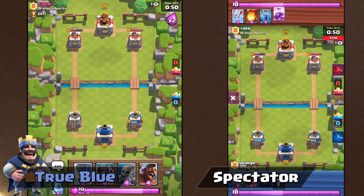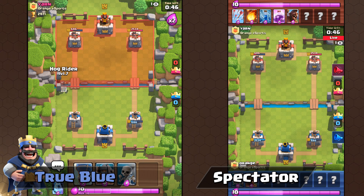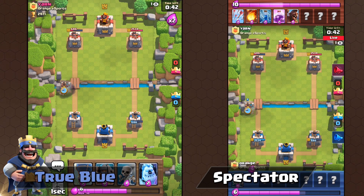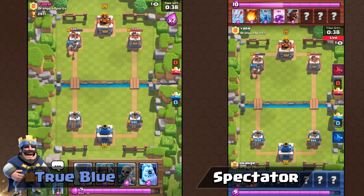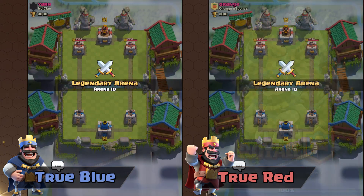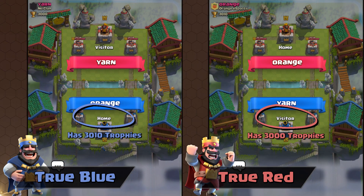However, when you spectate a friend on your friends list, it is not a reliable way to determine the true color because you get spectator bias — the game will always display your friend as blue regardless of their true color. On ladder, you can determine if you're True Blue immediately based on the trophies. If you have more trophies than your opponent, you will be assigned as True Blue. The player with the lower amount of trophies will be assigned as True Red.